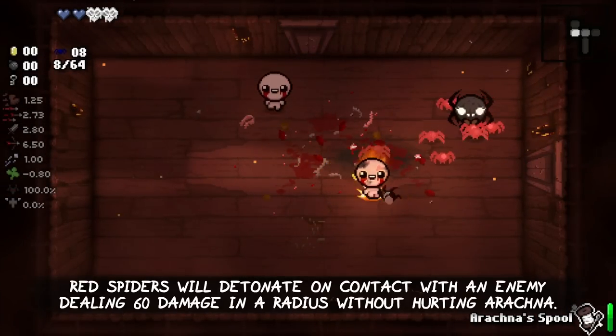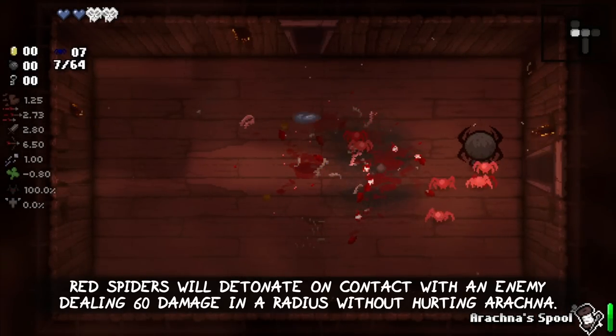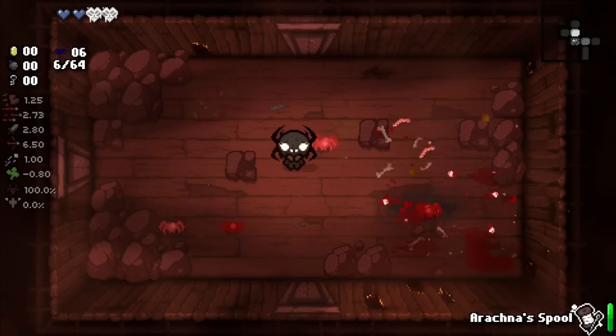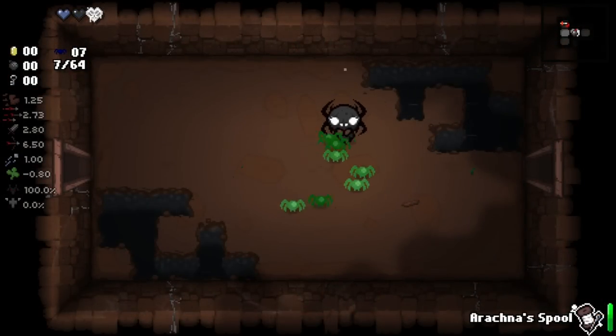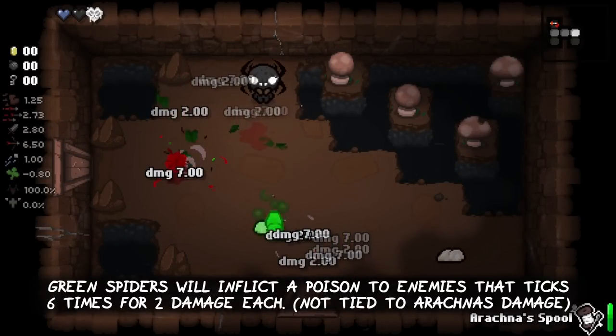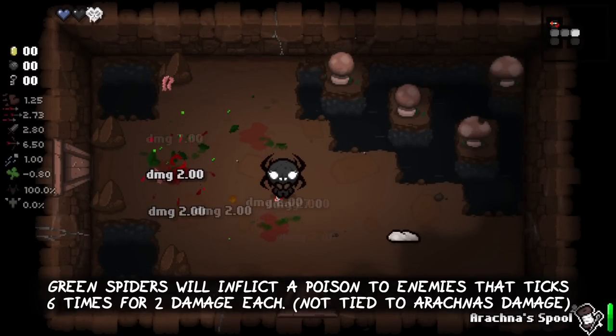Red spiders will detonate on contact with an enemy, dealing 60 damage in an area without hurting Arachna. Green spiders will inflict a poison to enemies that ticks 6 times for 2 damage each, which is fixed and not tied to Arachna's stats.